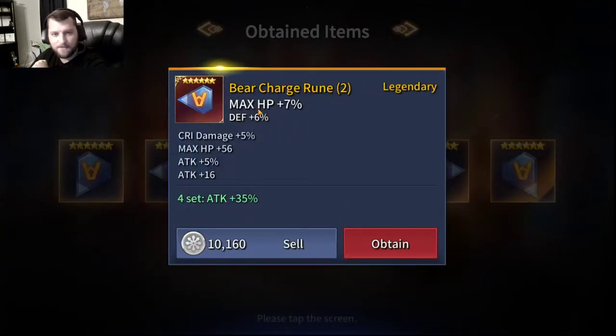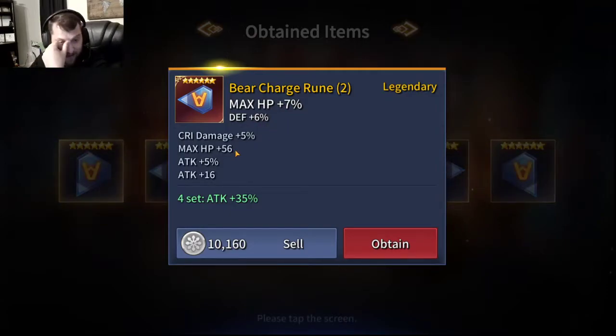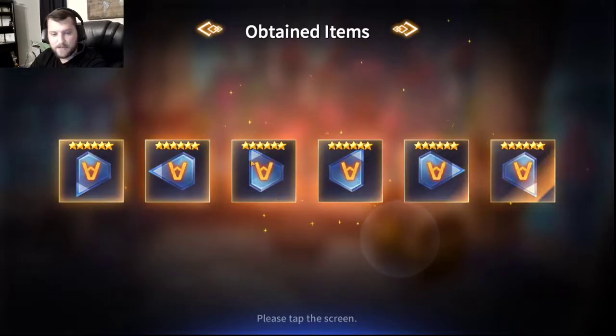Let's take a look at slot 2. Max HP on a Charger rune - it's a 6-star Legendary, that's about all it's got going for it. The flat HP, flat attack - flat HP would be fine with an HP percent rune if it was a set that builds upon it. Maybe there's going to be a tanky bruiser somewhere I can throw this on to build up his stats. But overall, not what we're looking for. We're really hoping for attack runes. But we're going to keep it because we don't have a lot of 6-star Legendary runes yet.